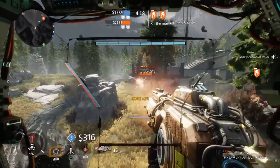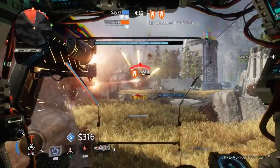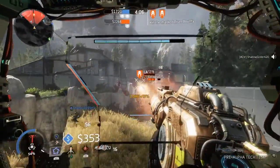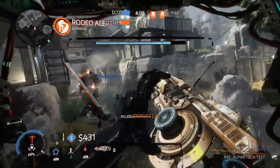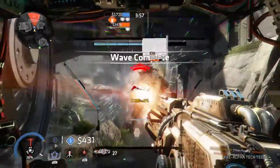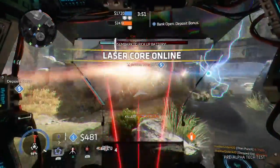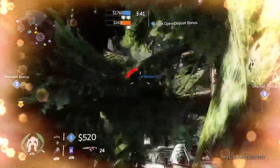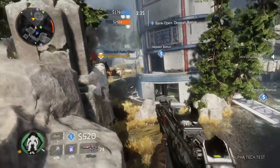There are two Titans they give you for this pre-alpha: Scorch and Ion. I'm using Ion right now just because he has this cool little laser cannon, and he fires a really OP — an extremely OP laser from his chest like Iron Man. I'm getting out of my Titan because he's going to blow up soon since he does not have a shield. Look at him — he's on fire.